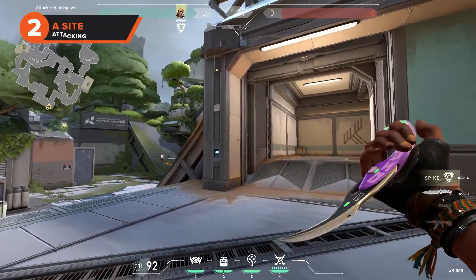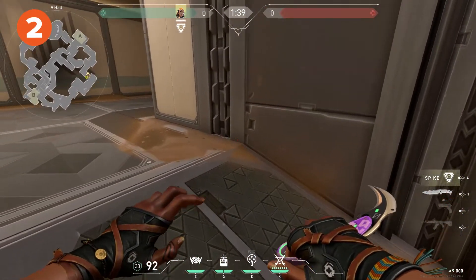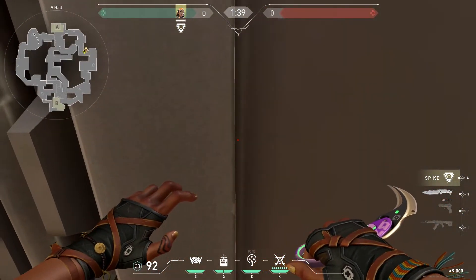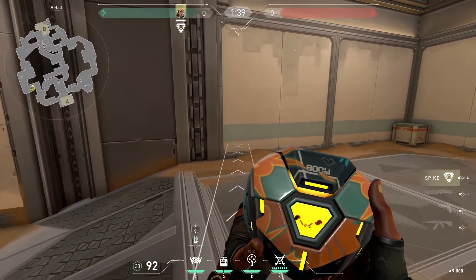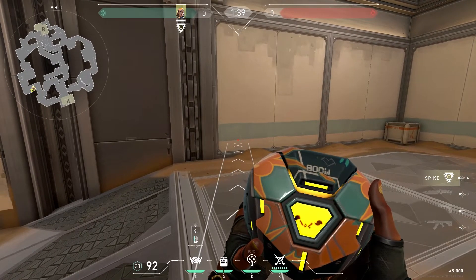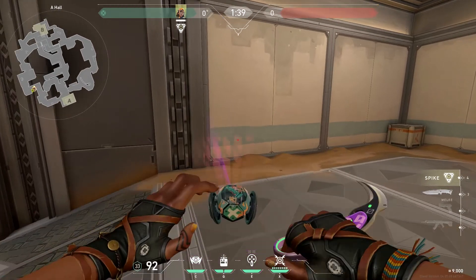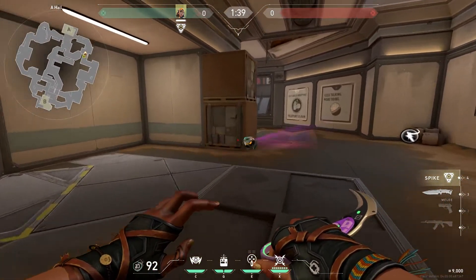Our second boom bot lineup takes us over to the other side of A site. Start in attacker side spawn by the entrance to A hall and stand at the top of the ramp against the wall. Aim at the teal rectangle on the left hand side and fire. The lineup will allow you to clear out all of A hall including behind the brown boxes as well as A main. This will allow you to scout out any enemy agents lurking behind brown boxes with an operator ready to snipe you. Just tell your teammates to wait 5 seconds before peeking.